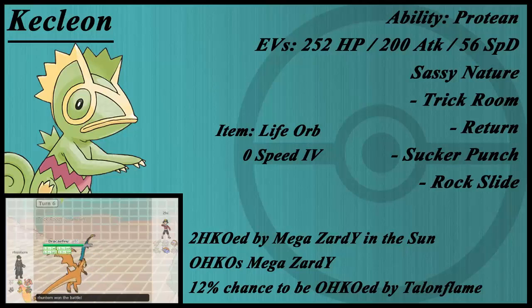Other than Talonflame, there's really no overarching weakness to this team — it's pretty solid. Conkeldurr gives you a Psychic weakness, which Scrafty and Mr. Mime take, and a Flying weakness, which only Rhydon really covers. But it's not like Kecleon is really switching in on a Talonflame anyway.